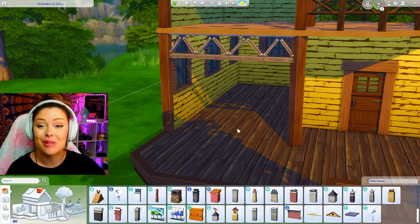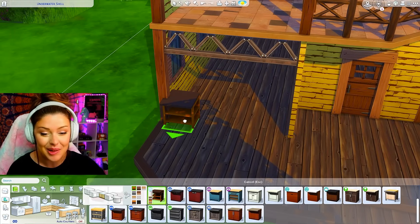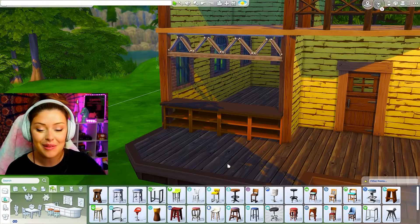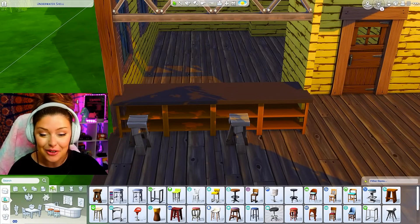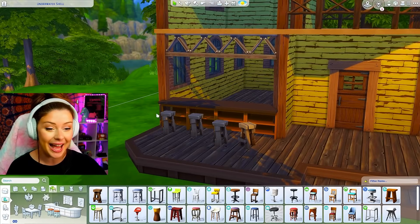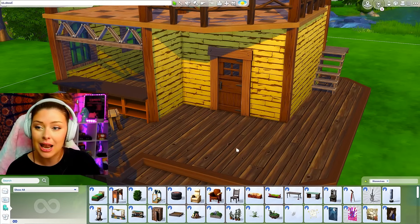I wanted to close this area off with an island for an open concept kitchen. I'm going with Snowy Escape counters — I like the color scheme. I'll put these all the way across so no one can get through, then open up debug because there are some crafting items I want to use, like some old bar chairs. I also have debug on, but I don't think I did bb.live edit though.